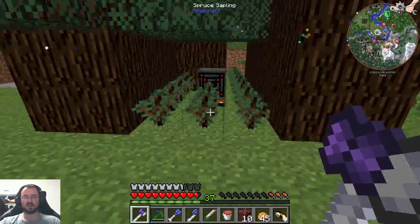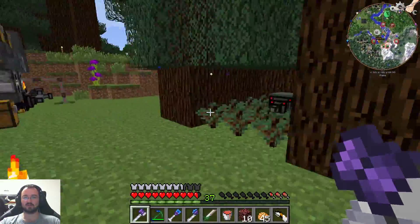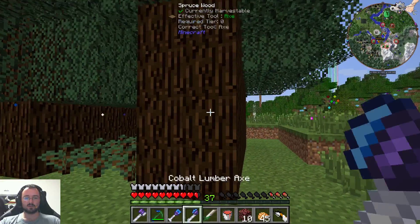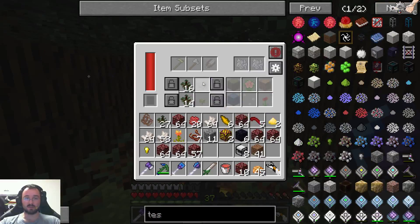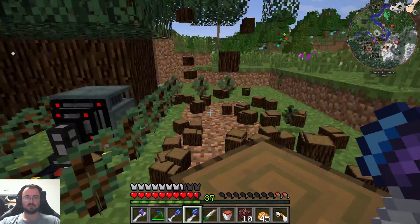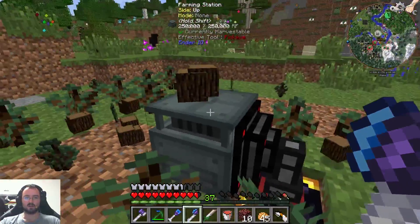We will grab this planter, or this farming station, and put it right here. This way we should be able to get these potatoes and potatoes around here and everywhere. So we make a square around it, just like this, and we can expand it later.